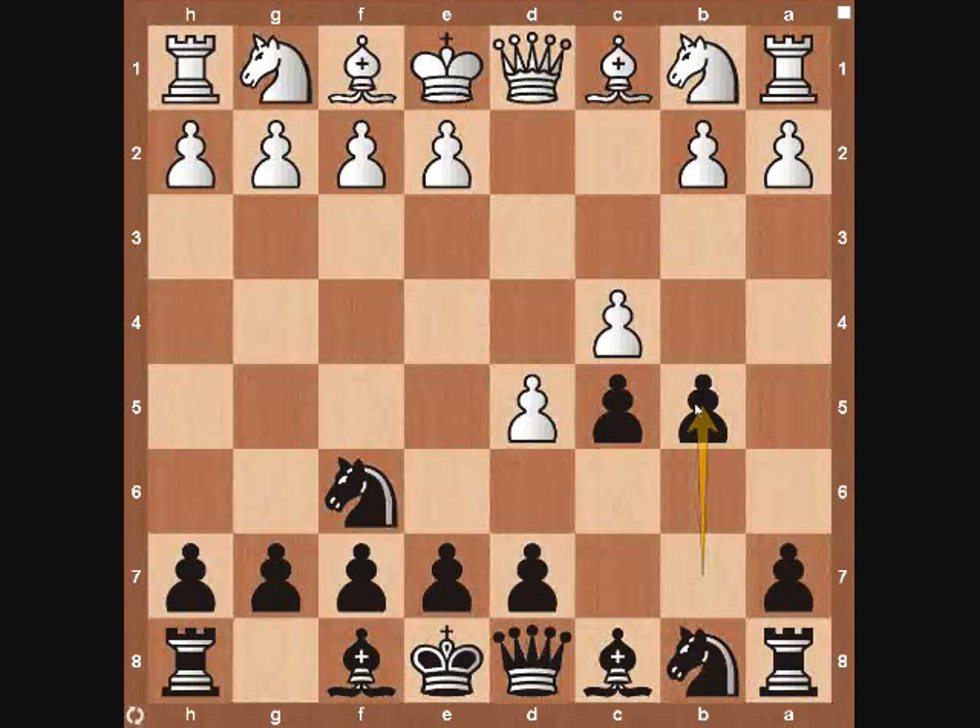White is going to be up an extra pawn in material, but black is going to get sufficient counterplay on the queen side. Now, white does have the option of declining the gambit. One of the most popular lines in the decline is knight to f3, but this is very uncommon. So today we're going to look at the various lines that come from the accepted line, and that is pawn takes on b5.